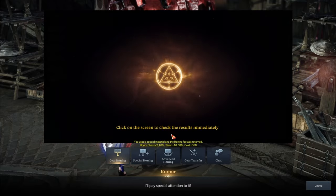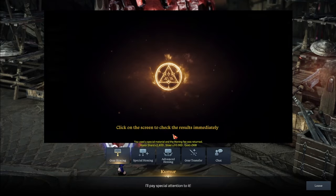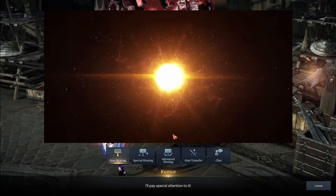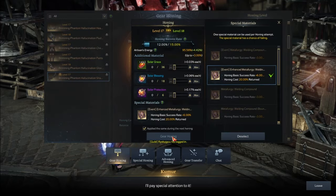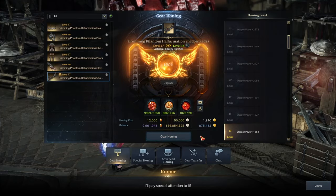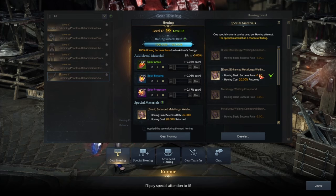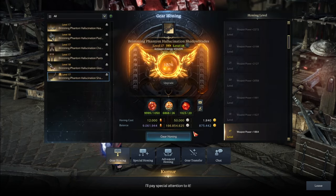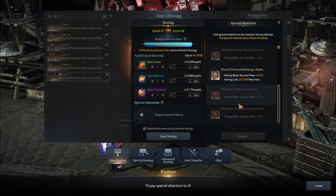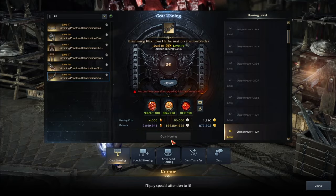A 12% chance — imagine you had a 12% chance to die, you'd be worried. Oh boy... this is gonna be a pity isn't it? Yep, it's a pity — off to a great start everybody. We got a pity on our very first weapon hone. Don't use your book here! Make sure you press deselect — deselect before using the book. Okay there we go, see the honing success animation. Off to an amazing start.